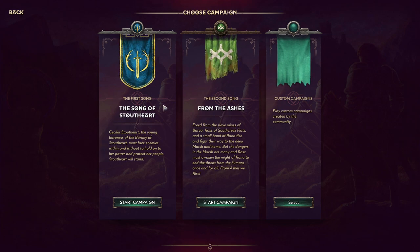The actual narrative is pretty dark. The Song of Stoutheart is basically the story of Cecilia Stoutheart. She's a baroness, and her land has been taken over by neighboring mercenaries. She's kind of a take-no-prisoners kind of gal. There have been a lot of situations in the narrative where you've got them defeated and they beg for mercy, and she just says: Execution.